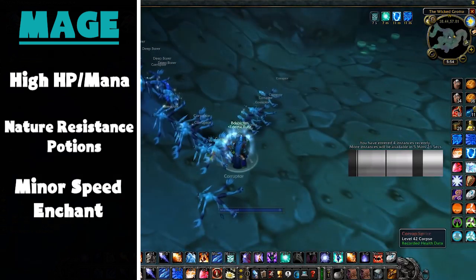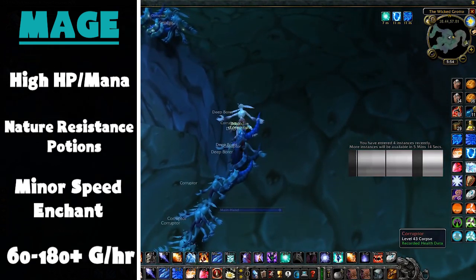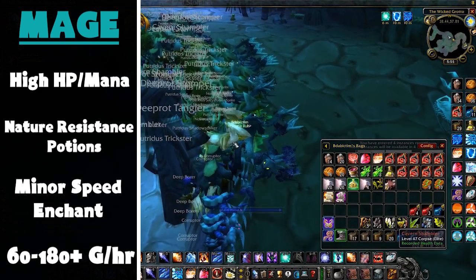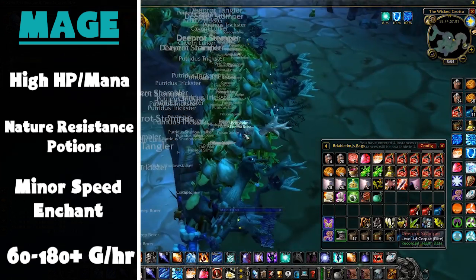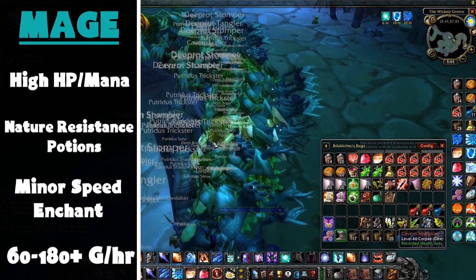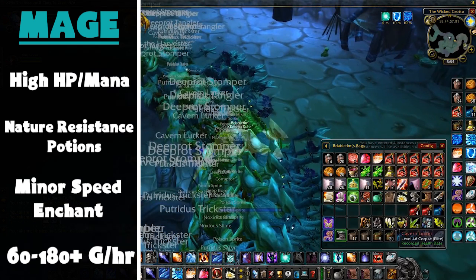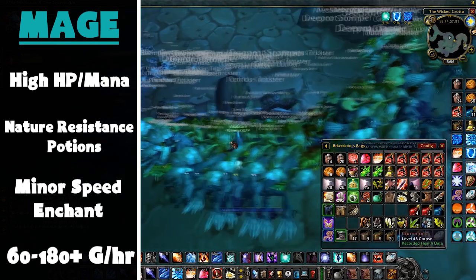This farm can be worth anywhere from 60 to 180 gold per hour, even going up to 200 plus depending on how much you can sell the runs for. I would recommend selling runs to players wanting to level, going for 4 to 8 gold per run. If you're boosting 4 people and doing 5 runs within an hour, that's anywhere from 80 to 160 gold per hour, without taking into consideration any of the loot that you can reserve for yourself.